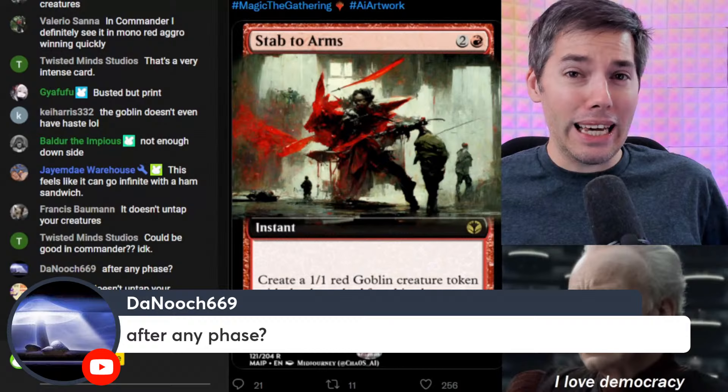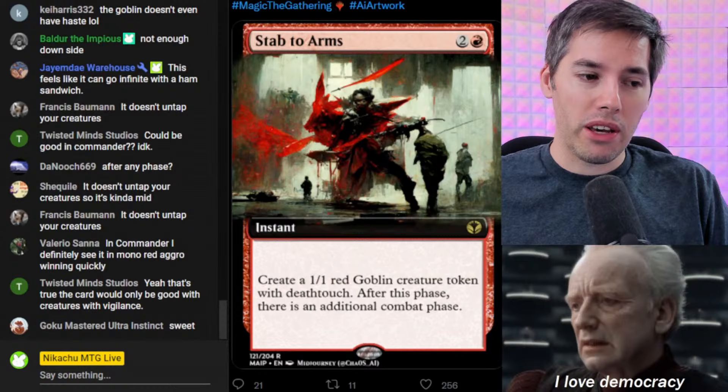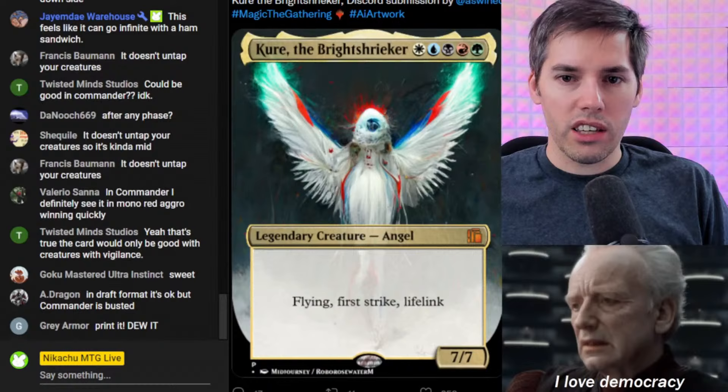It protects and attacks. Also you don't want to see their combat phase come back. The goblin doesn't even have haste — but that's the beauty of it; it's good on defense and offense. It doesn't untap your creatures — so you just get to make another attack. That is balanced; it's not broken. I think we can print this card — it's the most intelligible card we've read so far today.